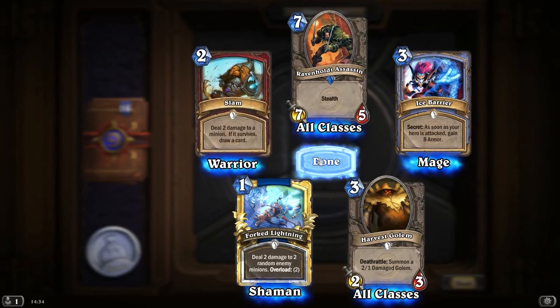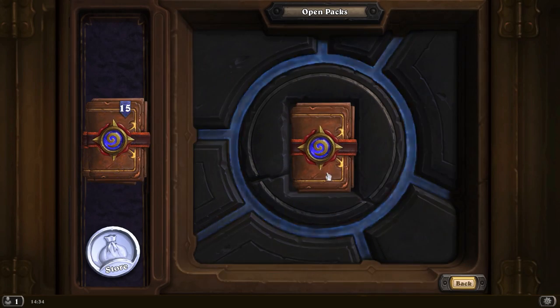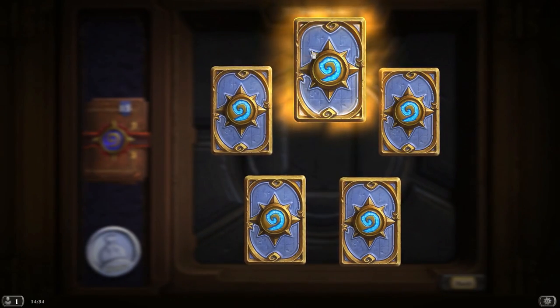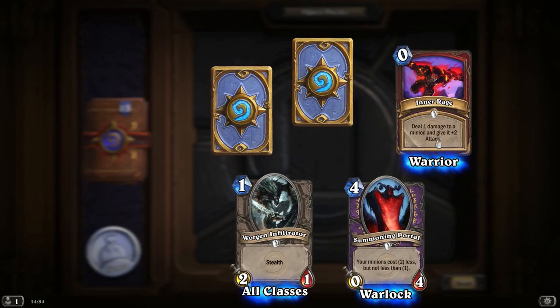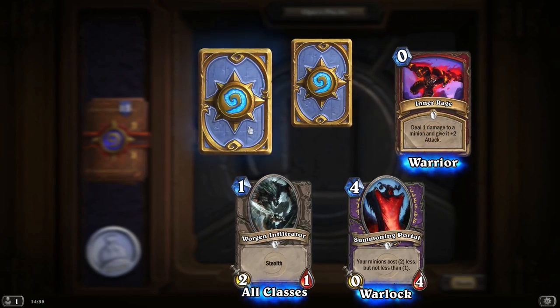Ravenhold Assassin — I'm sure that's in... what's the place with Southshore and Tarren Mill? Oh, it's Tirisfal Glades. I'm sure Ravenhold's in Tirisfal Glades, but someone will correct me if not. Another epic! Wargun Infiltrator, Summoning Portal — that can be fairly useful in a Warlock deck. Deal 1 damage to a minion and give it plus 2 attack in an Enrage. Fairly good.